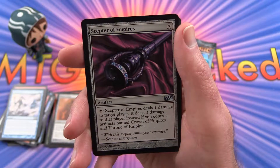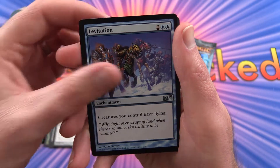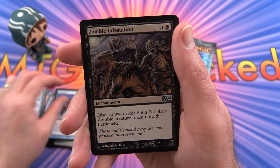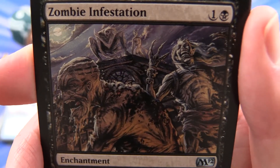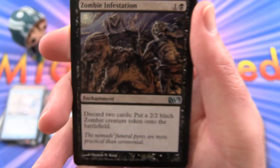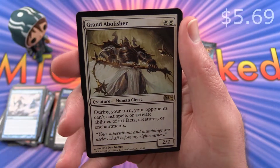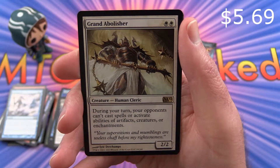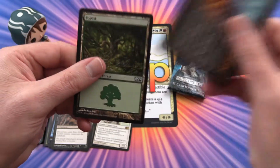The uncommon is Scepter Killer of Empires, Levitation, Zombie Infestation — look at those guys, they are not happy. A Grand Abolisher is the rare, and a Forest.